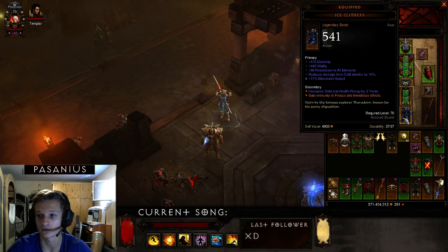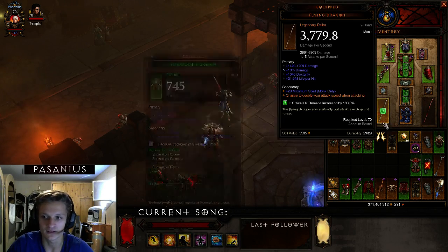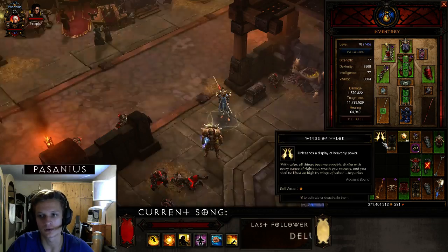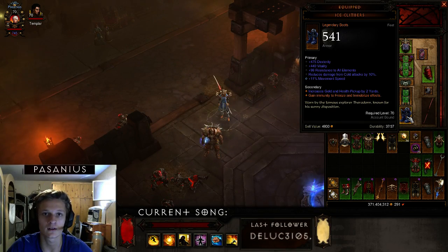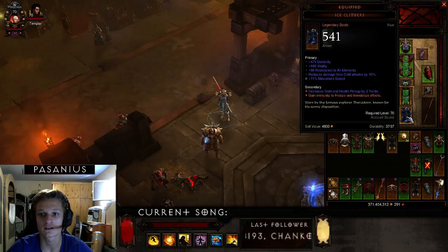At higher Greater Rift ranks, if you get stunned or frozen you're dead — though you can use Serenity or Epiphany. There are still some situations where things get dangerous and you really want this immunity stat.